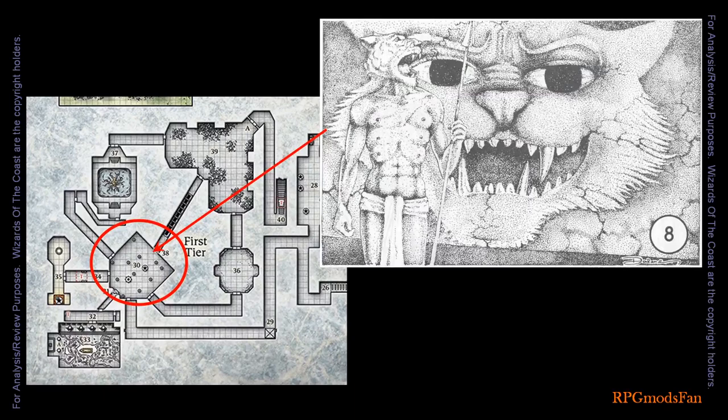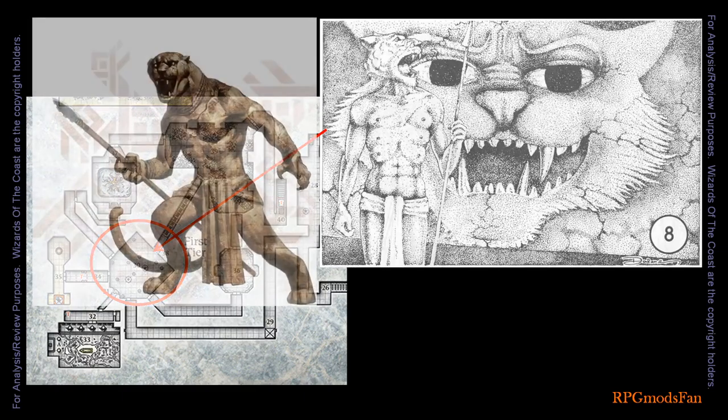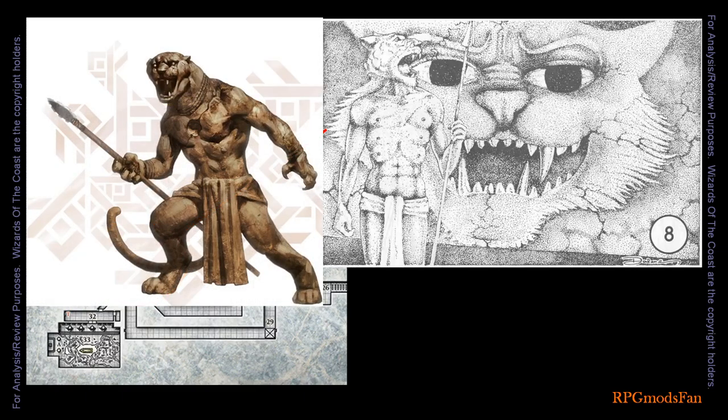This room is decorated in a cat motif. An entire wall is carved to resemble the snarling face of a hollow-eyed jaguar. In the center of the room is a stuffed tiger posed as if on the prowl. In the middle of the room stands a statue of a jaguar-headed man holding a spear. The statue is actually a petrified were-jaguar. If the room's contents are abused, the were-jaguar will come alive and attack the offending party.